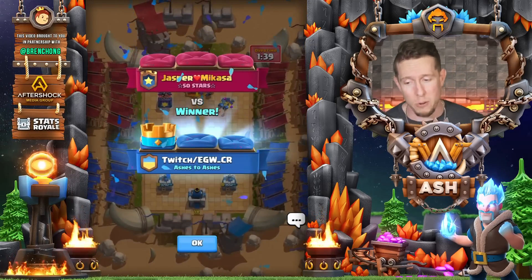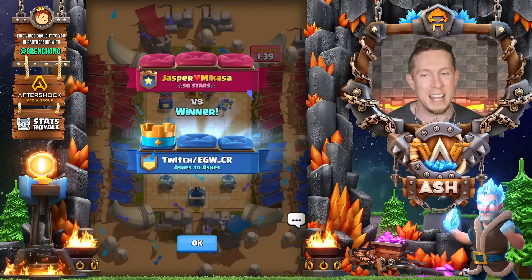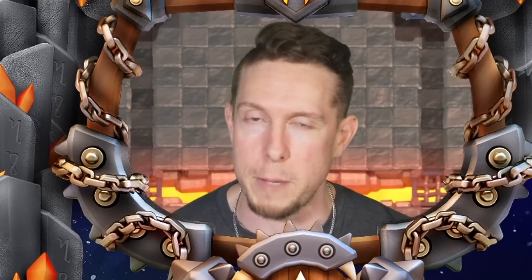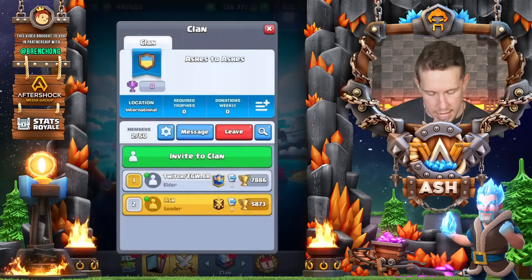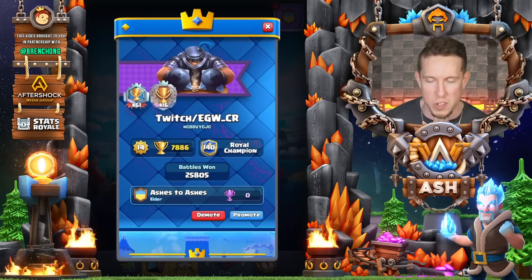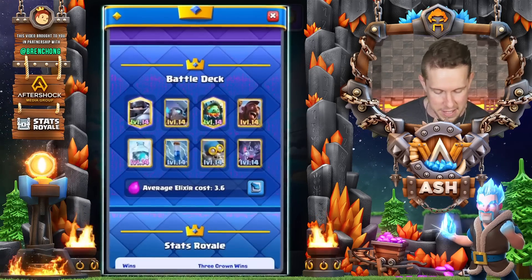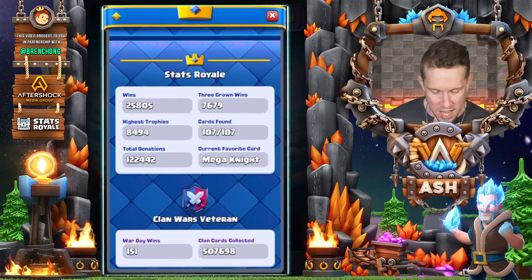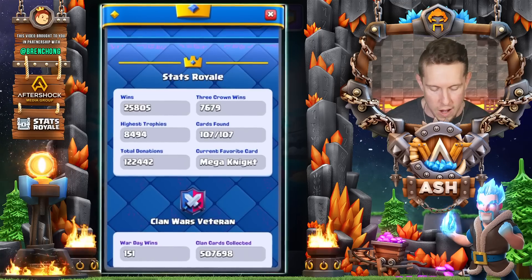I've been saying it here for years — Freeze is the most dynamic card in the game. You can just win any match, especially if you whip it out as a first-time surprise like that, even if the opponent has the perfect counters in hand. Let's take a look at EGW's profile — of course he's got the Mega Knight on there. And this is the deck. Look at those high trophies: 84-94. Unbelievable.